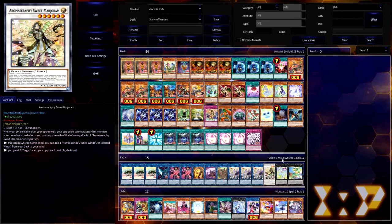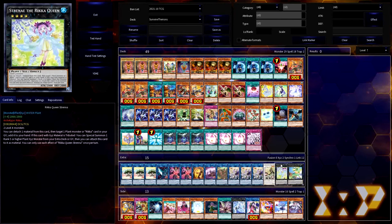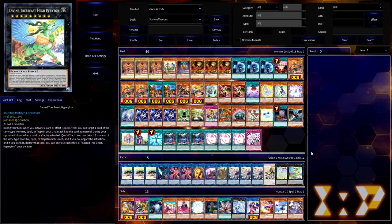That brings us to the Xyz monsters — the final two in the extra deck. Strene the Reekha Queen is our Rank 4. It can detach a material to recover a plant or Reekha card from your graveyard. Whenever it is tributed while having Xyz material — by Lonefire, by Jasmine, by Reekha monsters — it special summons a different plant Xyz from the extra deck and attaches Strene as Xyz material. In this case we're running Sacred Tree Beast Hyperyton, which provides yet another negate for your deck, since it can detach a material of the same type as the card your opponent activates to negate that activation.